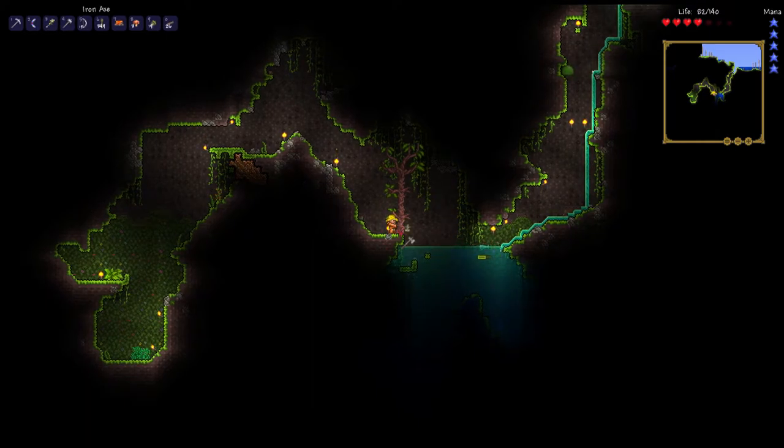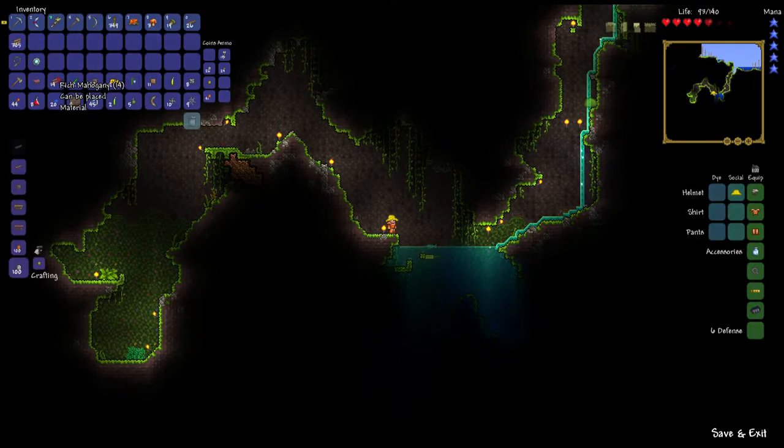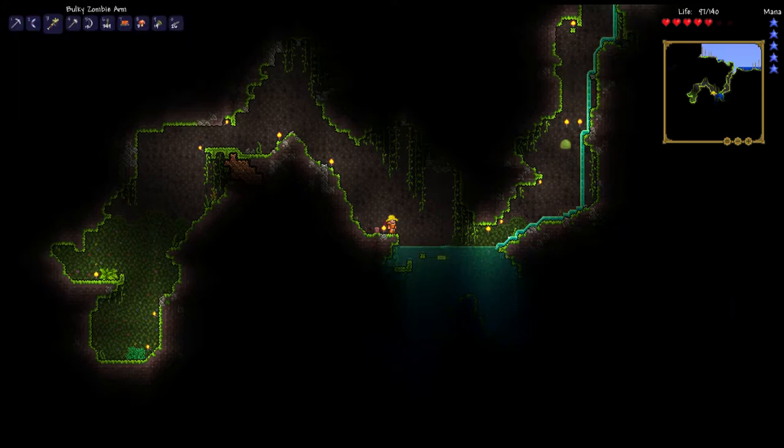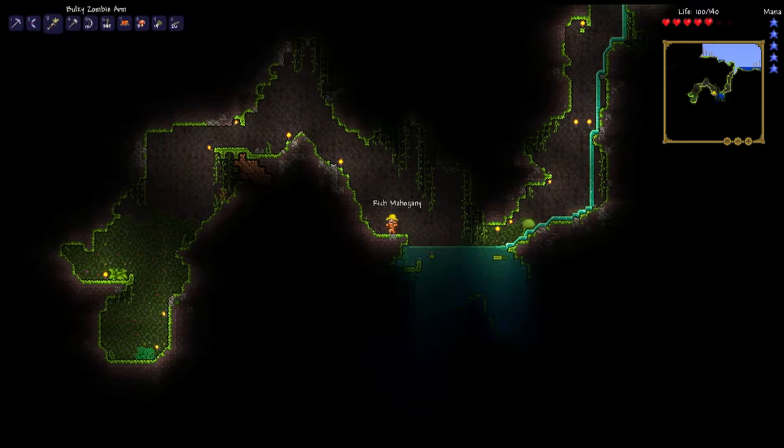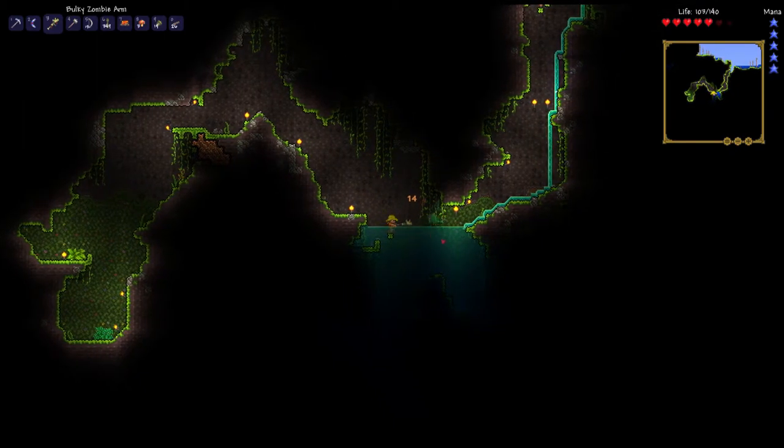Jungle tree under the ground — that's odd. Mahogany! Interesting, another kind of wood. That's very nice, could be useful for nice decorations and stuff.